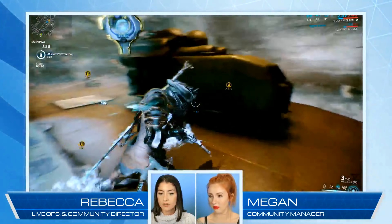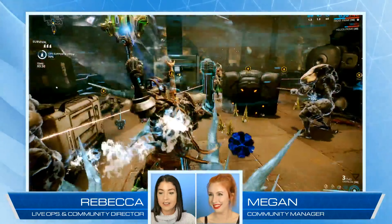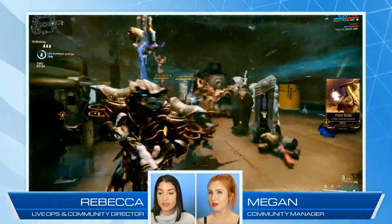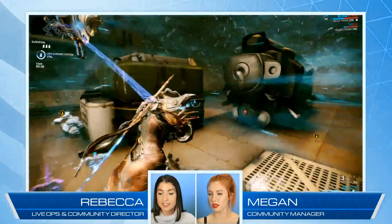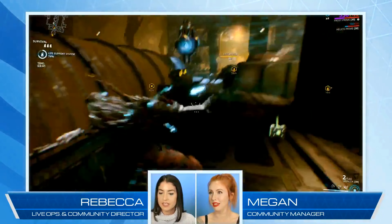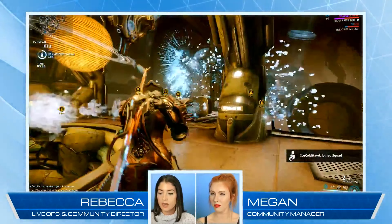The next mod grants energy on a headshot with a sniper rifle, so getting headshots will give you energy back. This will be really good with any of your favorite sniper rifles, or paired with Harrow, Peaceful Provocation Equinox, or Slow Nova - anything that makes it easier to maintain your energy.